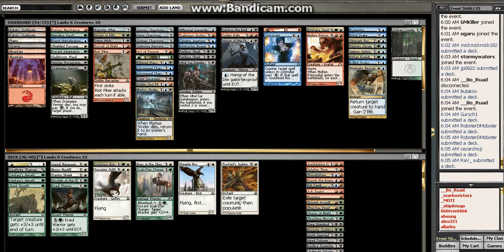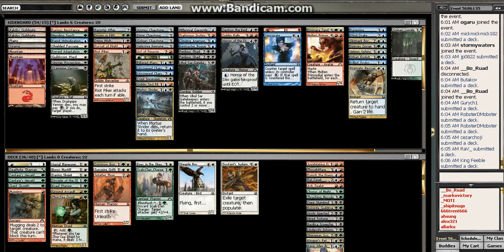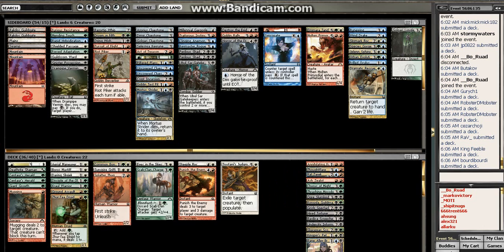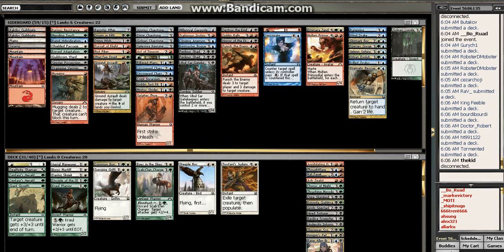So if I'm going only Naya — Splatterthug goes over here, Mugging goes over here in the 1-drop. So I have a lot of stuff to do at 1-drop. I'm going to have Ground Assault, which is premium removal, and Zertaw Druid, which is ramp. The problem with only Naya is that the top end is really just not that good — basically just Steeple Roc. I don't think I can do only Naya. So I think I'm going to have to cut the red for sure. As good as Ground Assault is, I just don't think it's good enough.